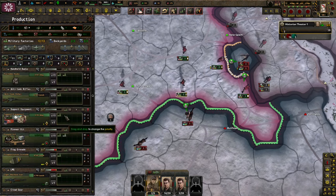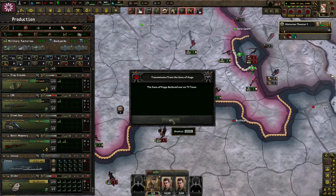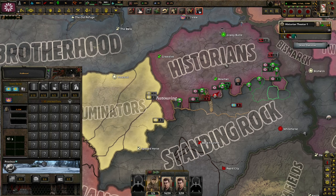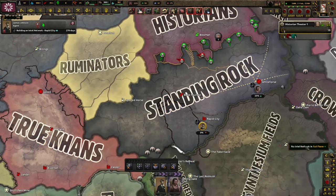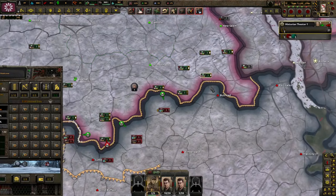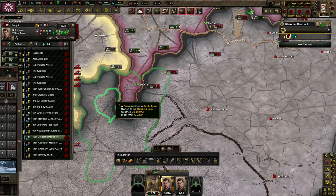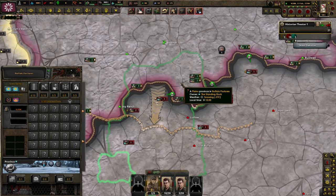I apologize for using console commands, but there's literally no other option we could have had. We were able to make a ship, which we don't really need, but whatever. Do I recommend the Historians? Absolutely not. They're too hard to play as and they're destined to die anyway. I really, really do not recommend anyone ever playing as them. At least we've got two more divisions now — I did combine a couple divisions because their strength was so low. We were completely out of manpower. I'm sure someone could do better than me, but even then it's very, very difficult.